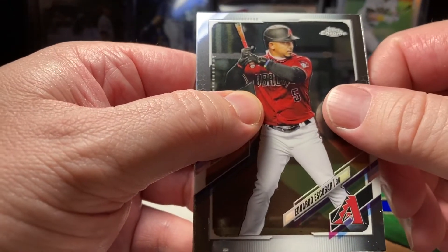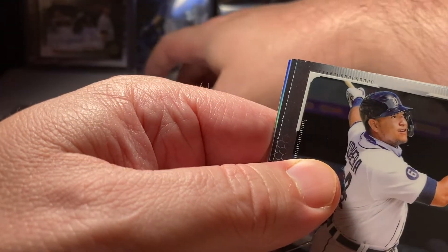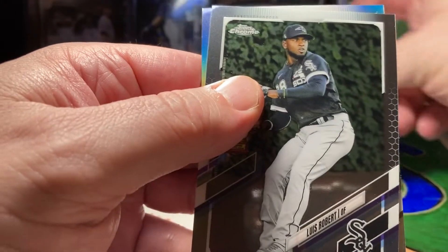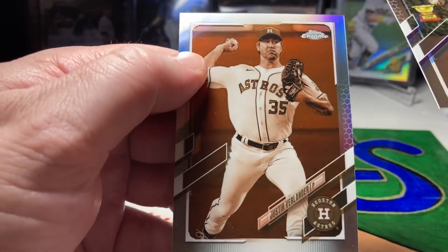We got Eduardo Escobar, Miguel Cabrera, Luis Robert gold cup rookie, and Justin Verlander sepia.